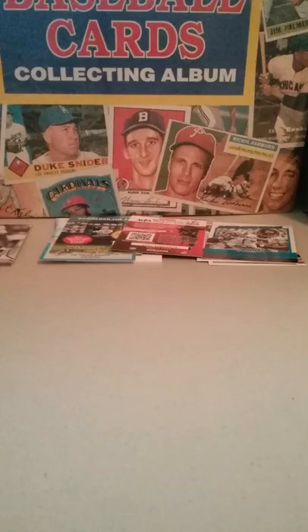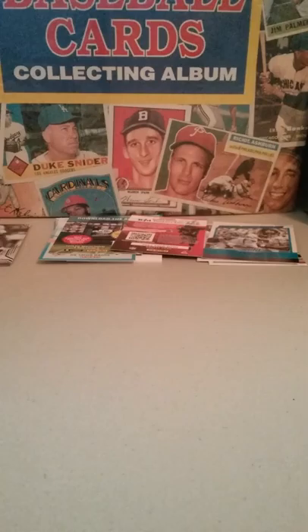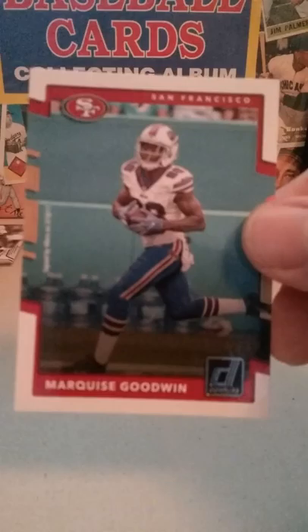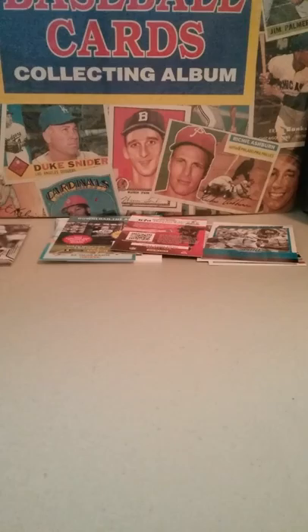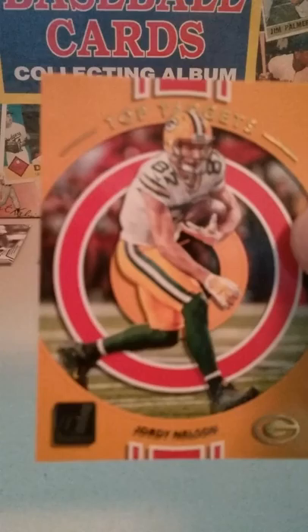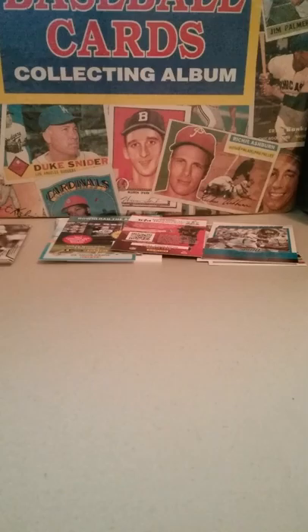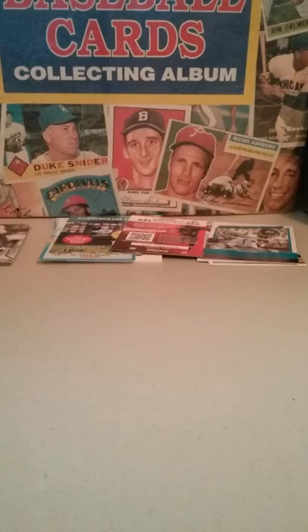Now the Donruss pack — I think I've gotten some of these from Dollar Tree before. Good start — Drew Brees! Donta Hightower, Theo Riddick, Joe Theismann — good player! Marquise Goodwin, Jordy Nelson Top Target, Highlights David Johnson, and last — Rated Rookie Donnell Pumphrey.